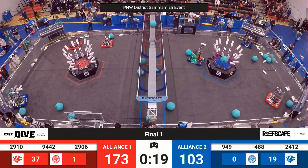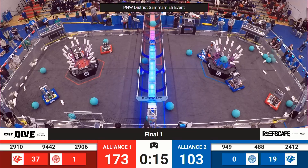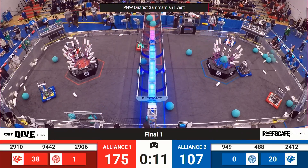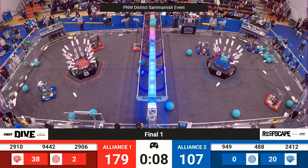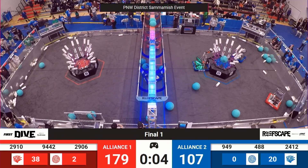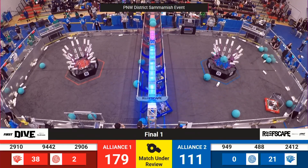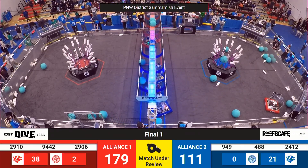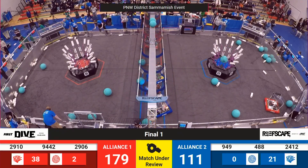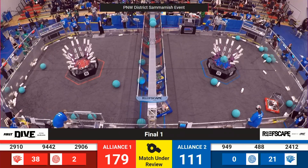Red pulling ahead with a score of 70 points to blue's 103. Alliance 1 keeping the lead. Jack in the Box continuing to grab a piece of algae and then jumping straight up into the air on that deep cage, followed by their partners — potentially Miso Mechanics — who looks like they're parked. All three blue robots making it back to the barge zone in lickety split as we see the end of Finals Match 1 come to a conclusion.